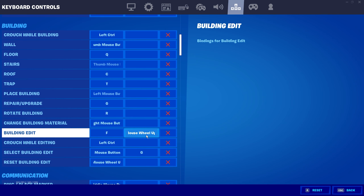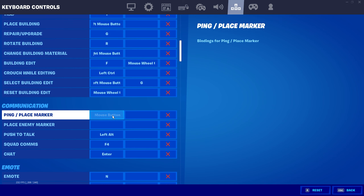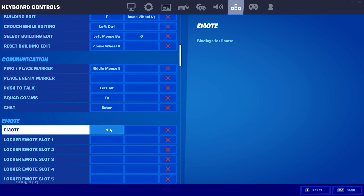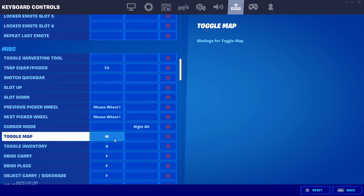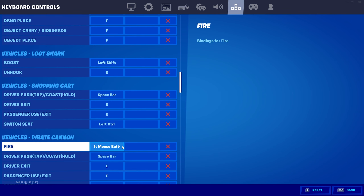Scroll wheel up will reset the building instantly without me having to do any additional steps. My ping and place marker is middle mouse button. Push to talk is left alt. My emote is on N because I don't really tend to emote very often in game. My toggle map is M. My inventory is on G.